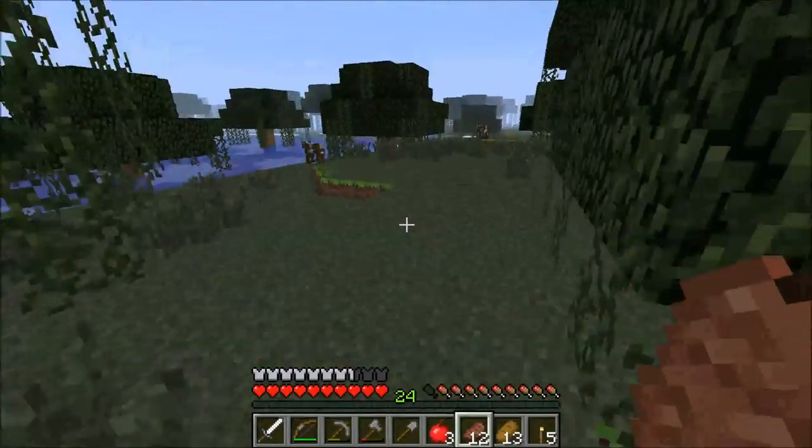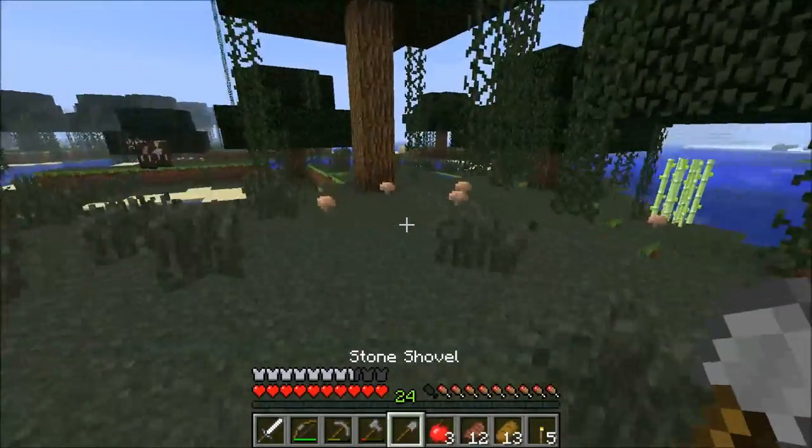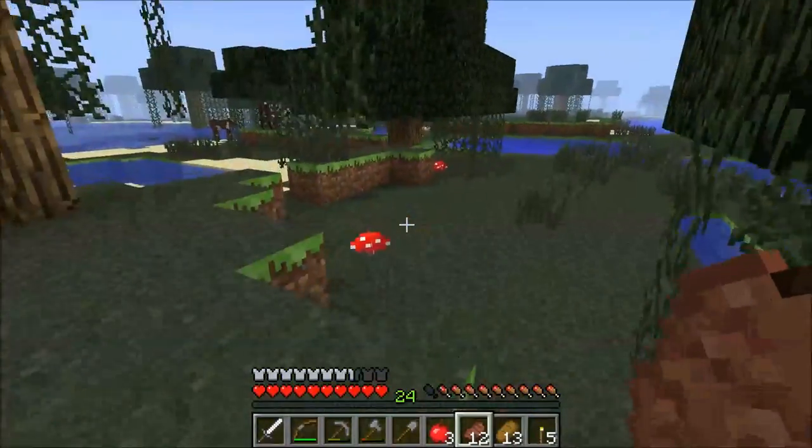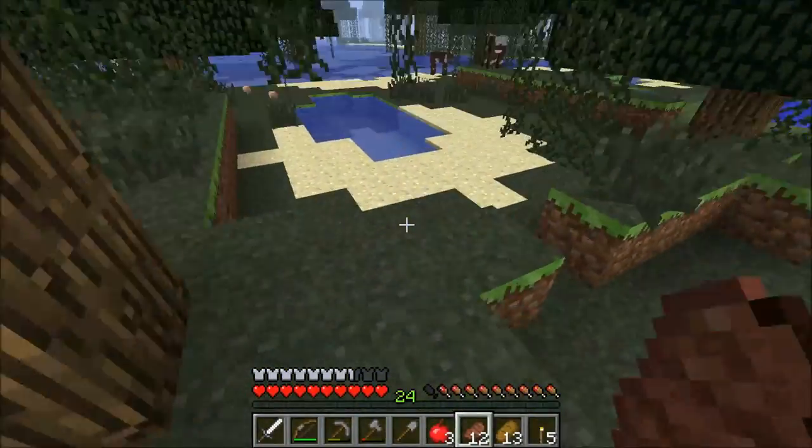Right now I'm definitely feeling lucky that all the sugarcane is around — that's really easy to grow, so that's something we're going to need a lot of, especially later when we start enchanting items.